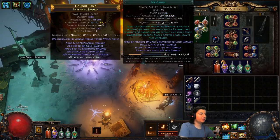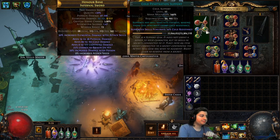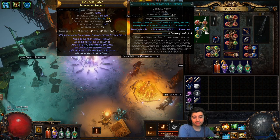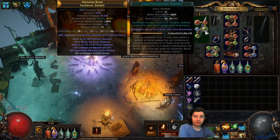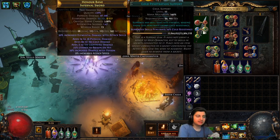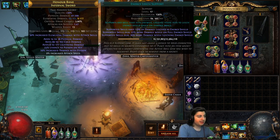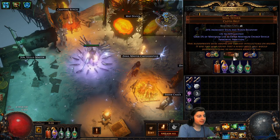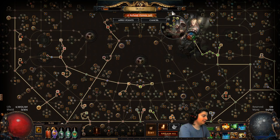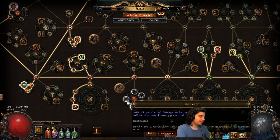Ice crash with fortify just to keep us tanky — it's just a more melee damage multiplier. Cold penetration started to become necessary as we go into yellow maps, and definitely in red maps. There's not a lot of ways to penetrate cold resistance, so just putting it in the links is pretty solid. I'm using energy leech support — I saw some other dude on POE Ninja try it. That's only really because I'm using a soul tether.